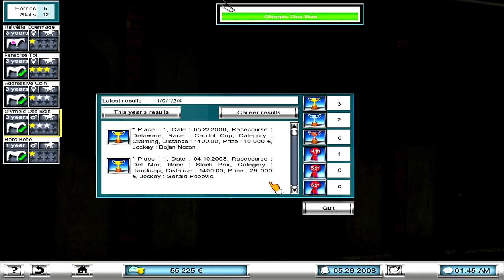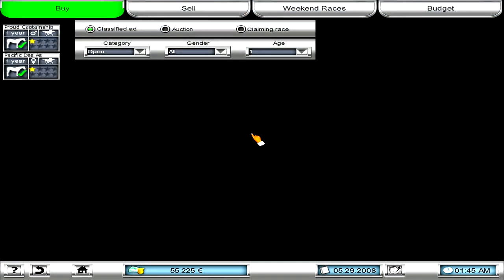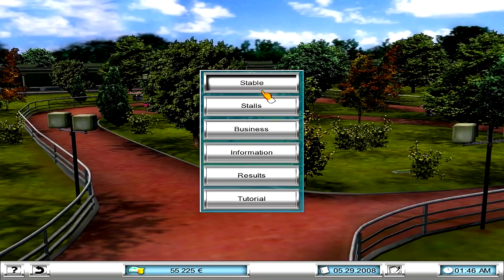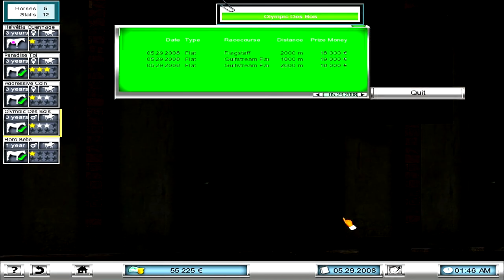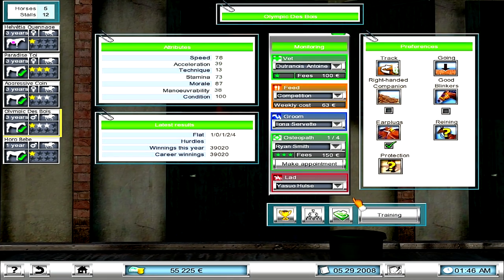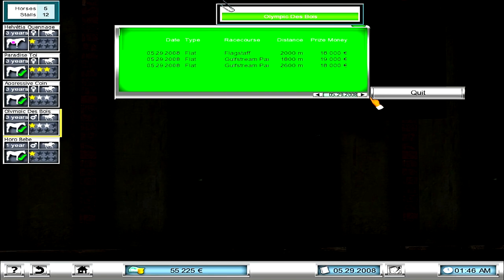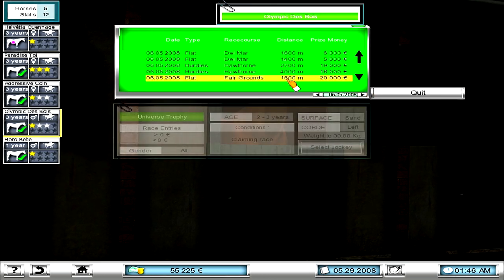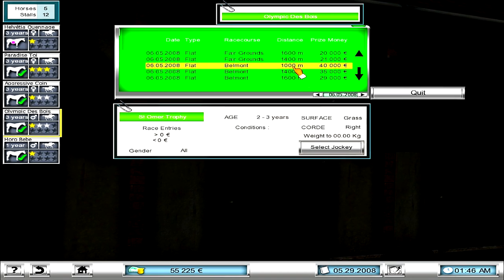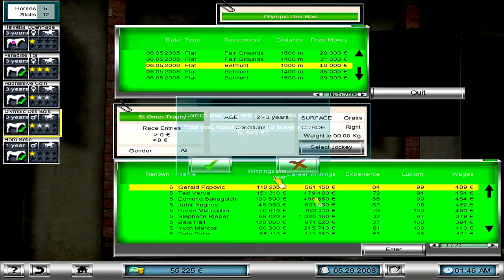Now, which jockey should I be using? Gerald, Popovic, Bojan — it's been different guys. We're going to get straight into scheduling some races. We go to Olympic — his conditioning is at 100, so he should be ready to roll. His distance is short — 1,400 meters. I'm looking for a pretty big race. At Belmont, there's a 40,000 dollar race for two and three-year-olds. The St. O'Meara Trophy — we could run him at a 14, but why not win more? Gerald's right there, we'll book that.